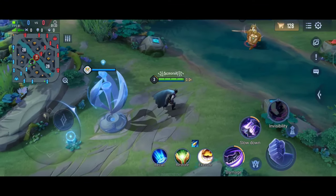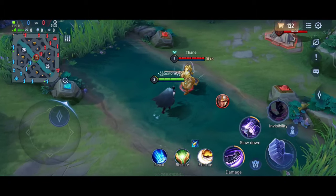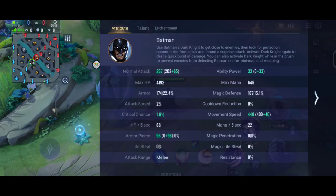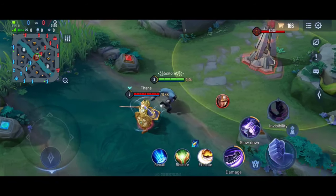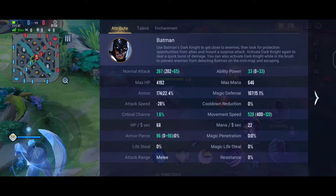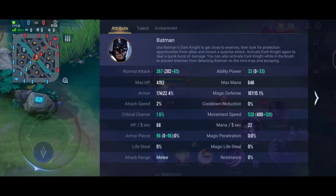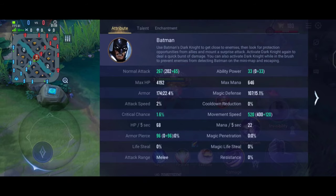Batman's passive is quite simple. When he approaches enemies his movement speed is increased. I will demonstrate this clearly — right now he has 440 movement speed, and when he goes near an enemy his movement speed increases to 520. So this is his very simple passive.